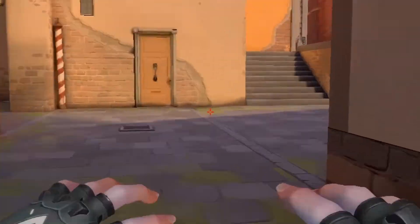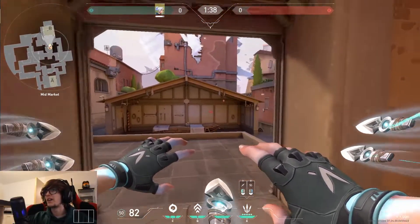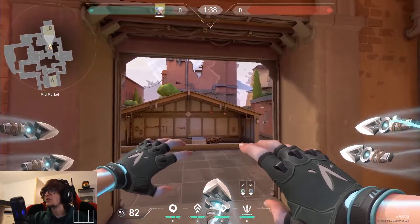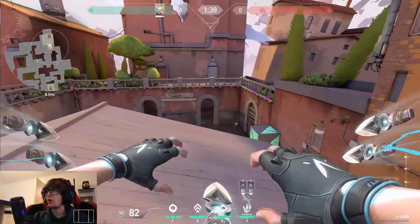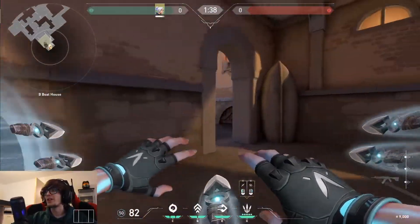Another way I like to take this site when trying to get the defuse is to jump over this roof and throw a smoke down into the back, then dash into that smoke. Run to the end here, Q up, throw the smoke, walk in, and E into the smoke - now you're into the back.